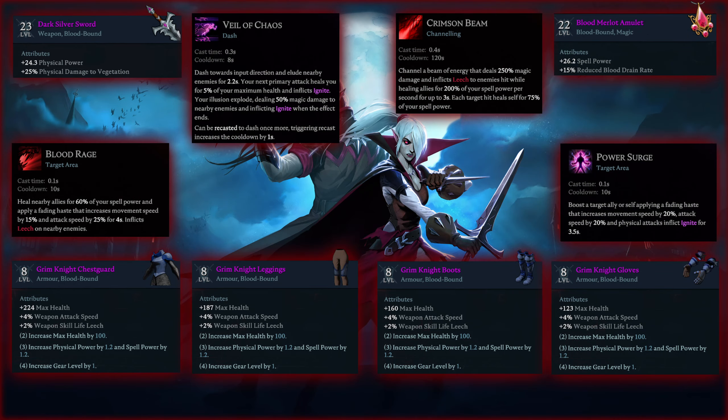For this boss fight I used the Dark Silver Sword, the Bloodmallow Amulet and the Grim Knight armor set. I also used the Blood Rage, Power Surge, Veil of Chaos and Crimson Beam abilities.